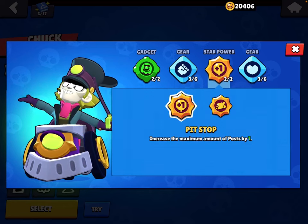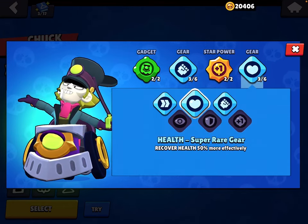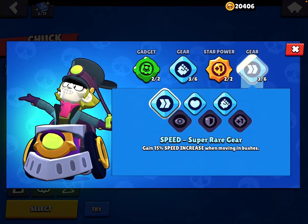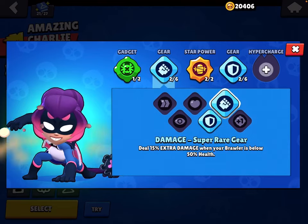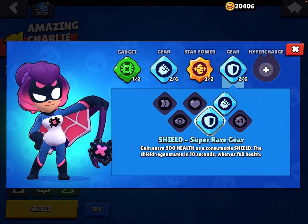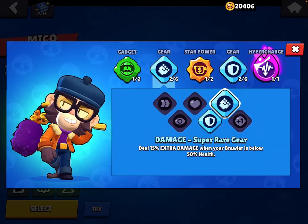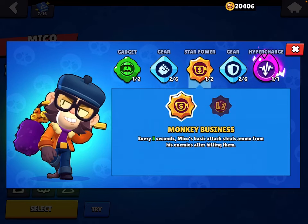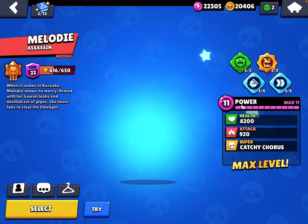For Chuck: use Ghost Train, Damage gear, Pit Stop, and Health or Speed gear depending on the map. For Charlie: use Spiders, Damage gear, Digestive, Shield gear.